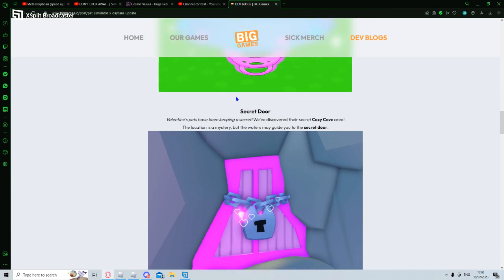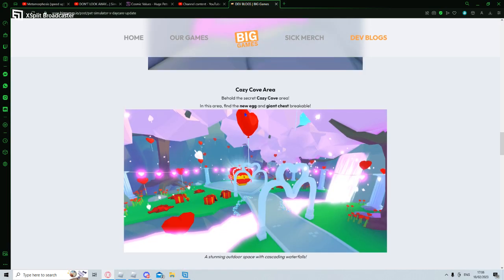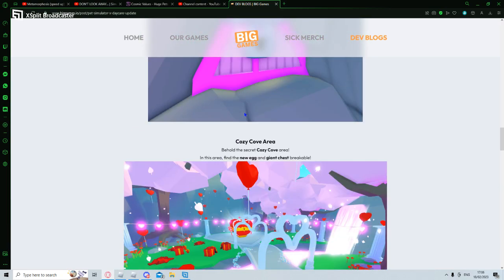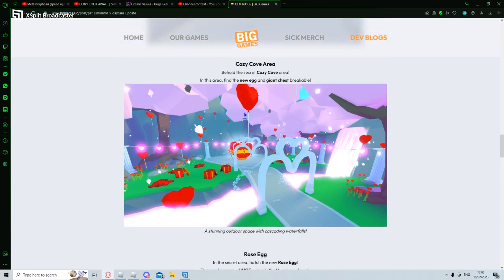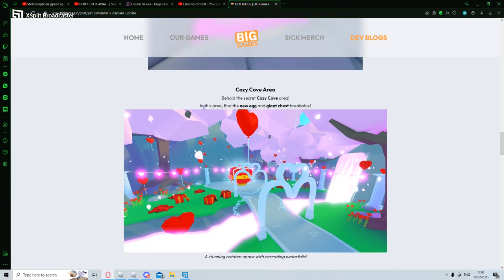Secret door! Valentine's pets have been keeping a secret - we discovered their secret cozy cove area. The location is a mystery, but the waters may guide you. You can get a speed machine egg as well - oh, a huge machine egg! If I get 10 love lions added, I can earn from 5.78 million to 573 million gems, love hearts 564 million to 55 billion, and cartoon coins 7 million to 7...